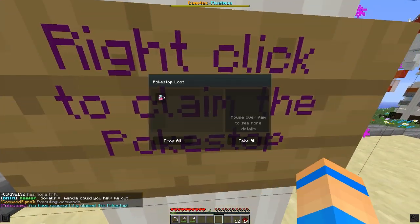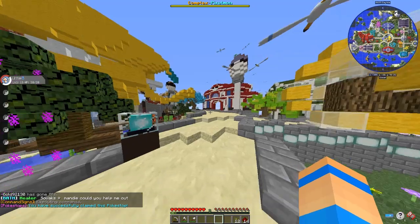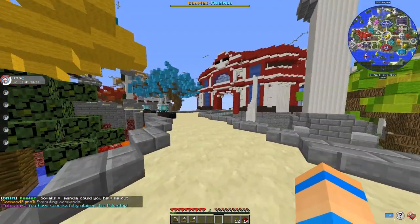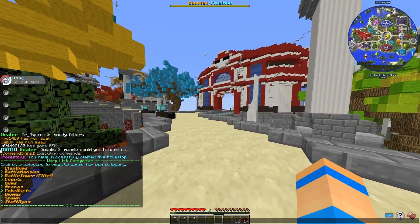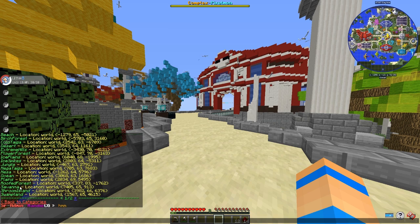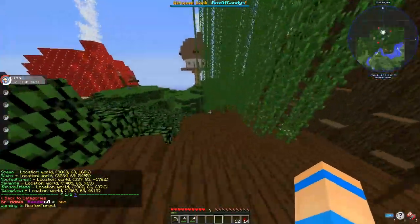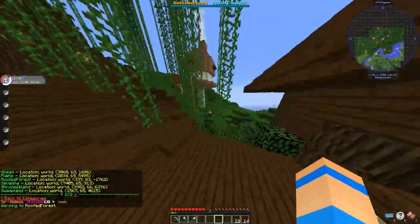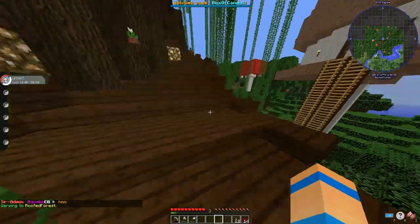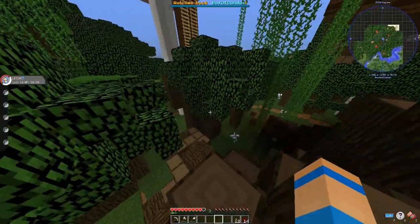Oh, there's a Pokestop here. Oh wow, I dropped it. So we're going to go to Warps and go to Roof Forest, because Mimikyu was added to the game. And Mimikyu, whenever it came out, it became, like, top five favorite Pokemon. I just love Mimikyu. It really is, like, the coolest Pokemon.